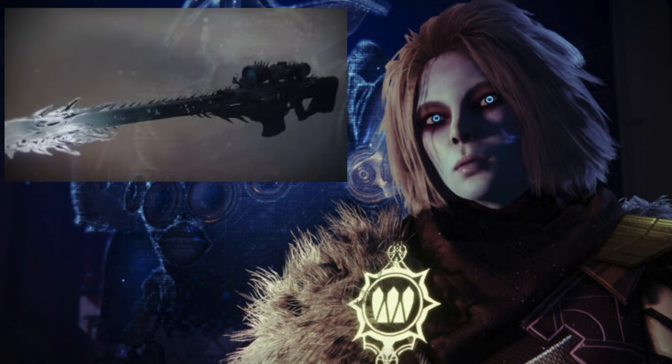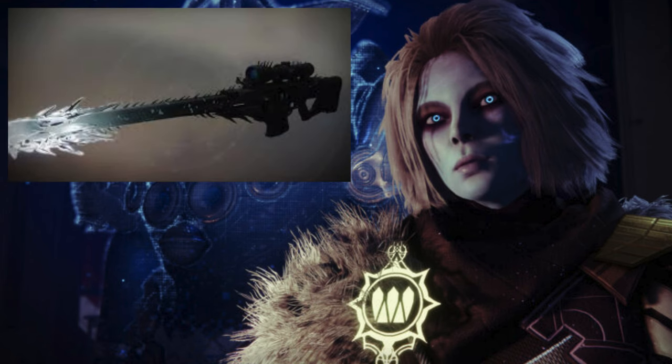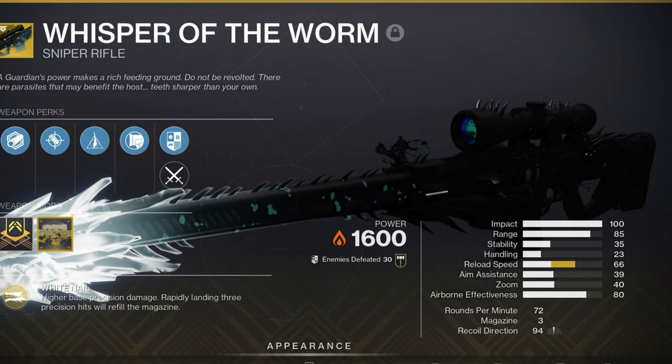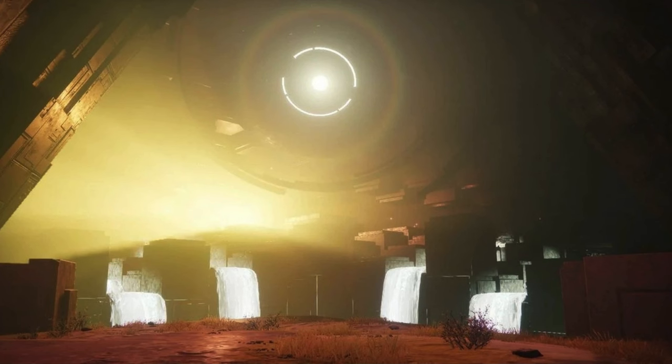The Whisper: Eris Morn wants to pick your brain. Nothing creepy — she just thought she could use your memories to shape an updated version of a weapon that would be very useful against the Witness. Yes, it's Whisper of the Worm, the exotic sniper rifle that lives in your power weapon slot. Just be careful when jumping around in the dark, because sometimes we don't remember things like they used to be, and you don't want to drown in the deep.